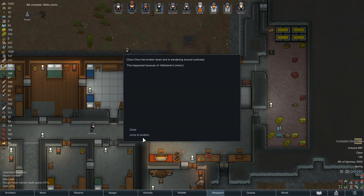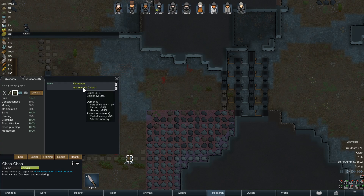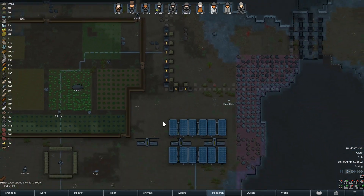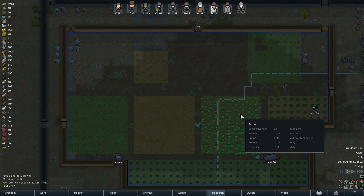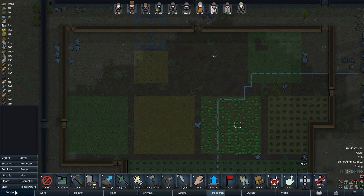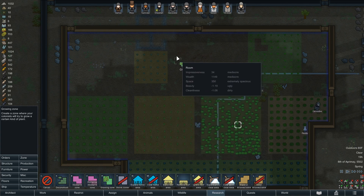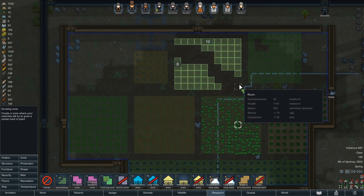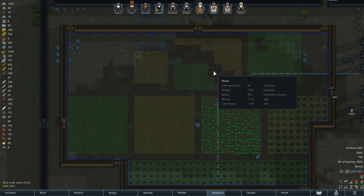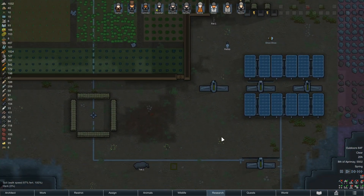Finish making some pants. Choo-choo's back in confusion - I'm sorry buddy. Just don't get confused and walk into the traps - that's all I'm going to ask you. Back to low food - always with the low food. Should we build another growing zone? This is a really dispersed growing zone because this is mud.